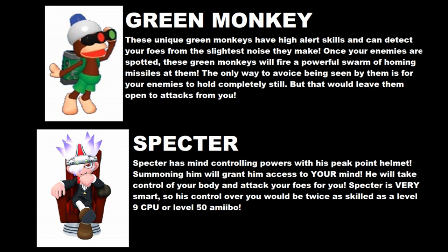The next assist trophy is Spectre — but Spectre doesn't help anyone. Spectre is no one's servant, so instead he'd make you the assist trophy. He'd use his mind-controlling powers to control you, the player, on such a high level that even level 9 computers or level 50 amiibos couldn't reach. Spectre is one smart monkey.